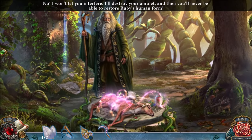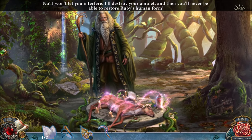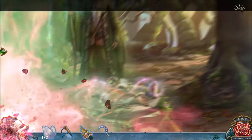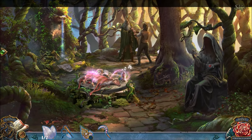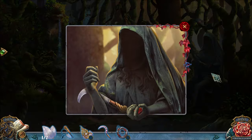NO, I WON'T LET YOU INTERFERE. I'LL DESTROY YOUR AMULET, AND YOU'LL NEVER BE ABLE TO RESTORE RUBY'S HUMAN FORM. OH NO! RUBY, ENTERTAIN HIM! AND YOU TAKE CARE OF RUBY! SO THE TWO OF THEM ARE BASICALLY GOING TO BE WRESTLING FOR THE REST OF THE GAME. HA HA HA. AS I SAVE RUBY.